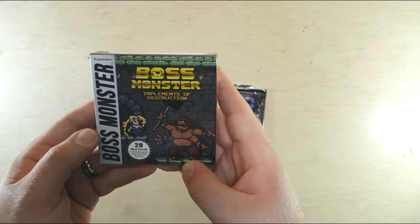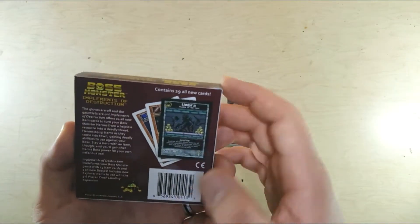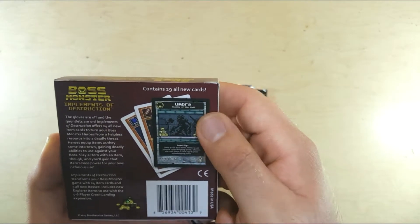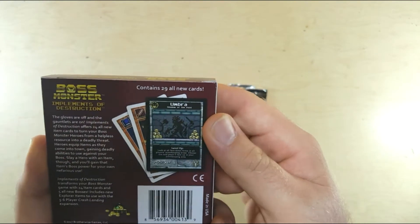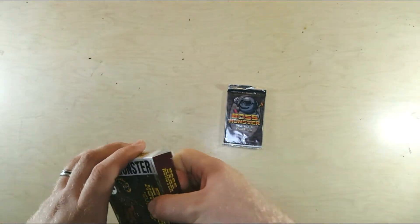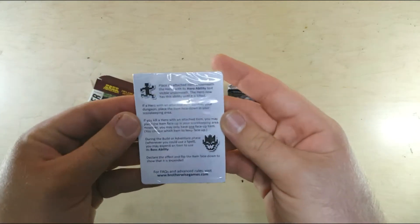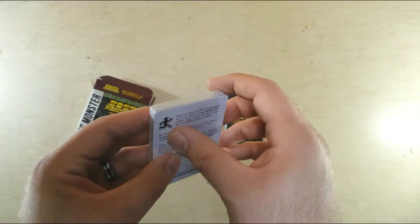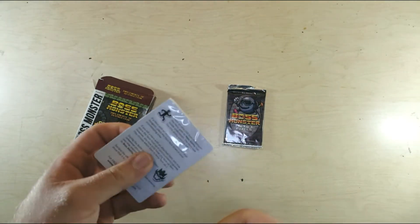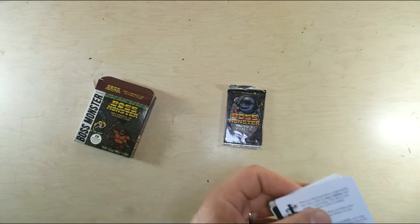I think that's supposed to be a Goro knockoff — not sure if it's a hero. The box contains 29 all-new cards. We have Umbra, Shadow of the Past. I'll take a look at that when I open it up. So we have a new boss coming in this expansion. Here are our instructions on top showing how to use our new equipment cards.